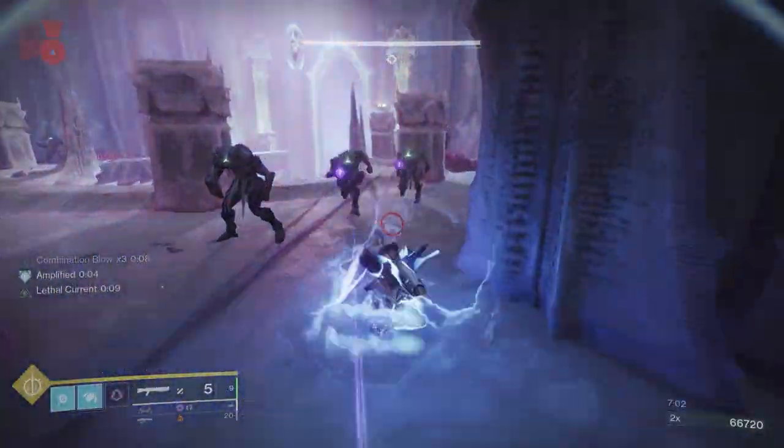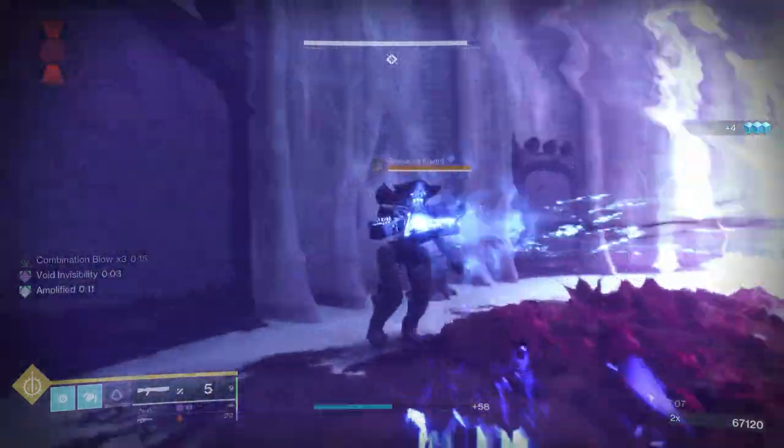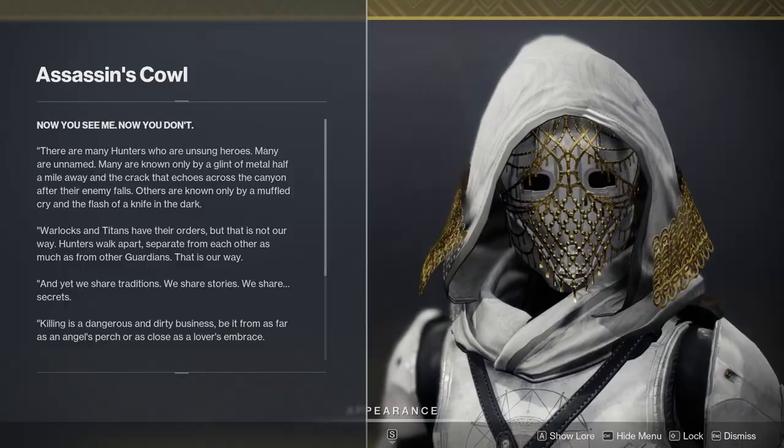On top of that, I'll go over the mods to make this build shine and let you have a super every 30 seconds. First and foremost, this build centers around the hunter exotic helmet, Assassin's Cowl.